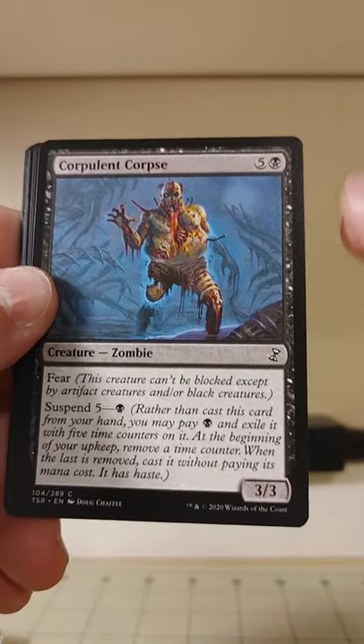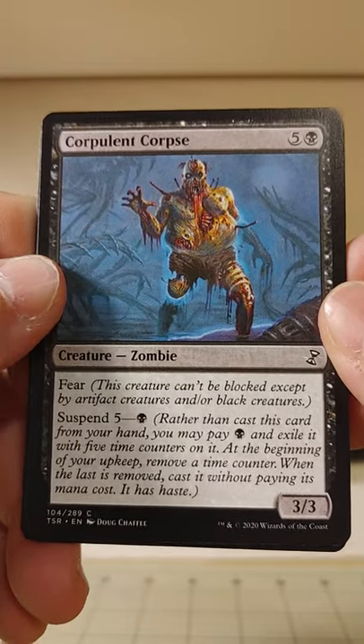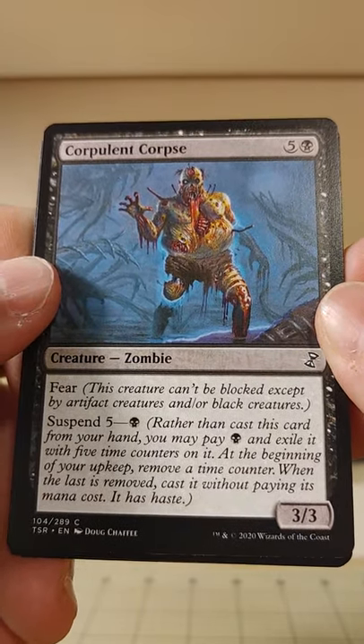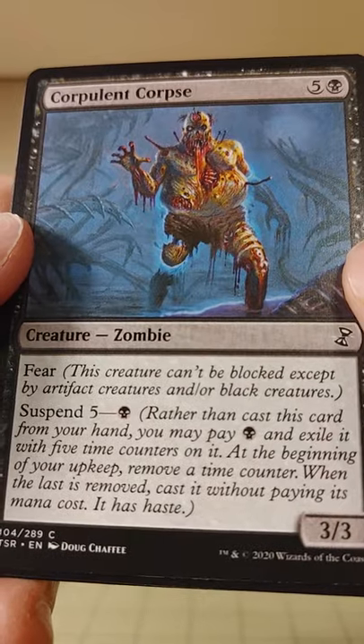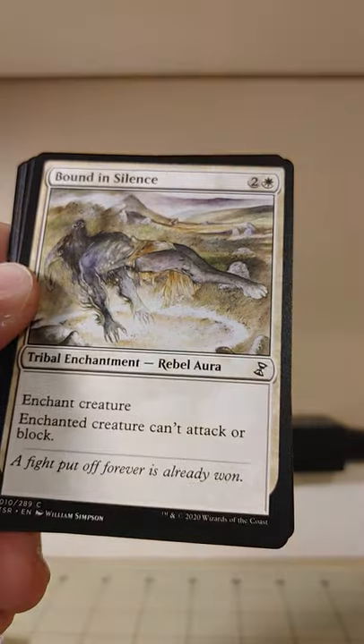The Corpulent Corpse — that's what I look like when I wake up. That is quite the zombie. It's got Fear: can't be blocked except by artifact creatures or black creatures.